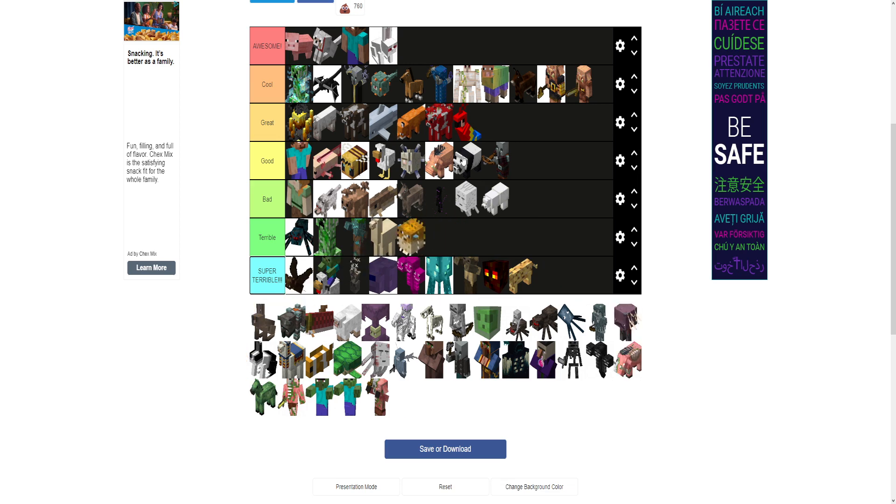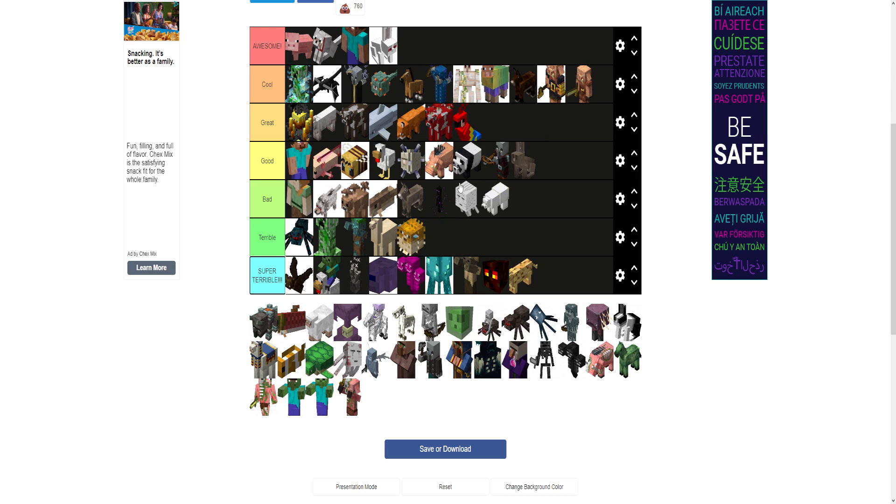Pufferfish — what are you going to do when you kill a pufferfish? You can eat it but it'll give you poison. And if you go around them too long, you get poison. It's kind of funny their design, but no. Regular bunny — I'll put the regular bunny in good.